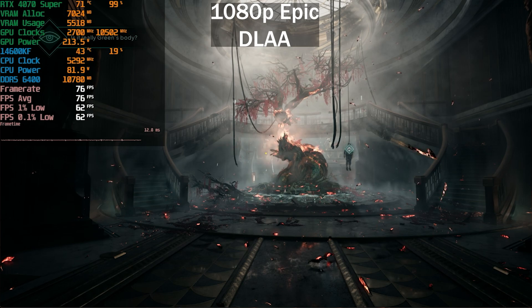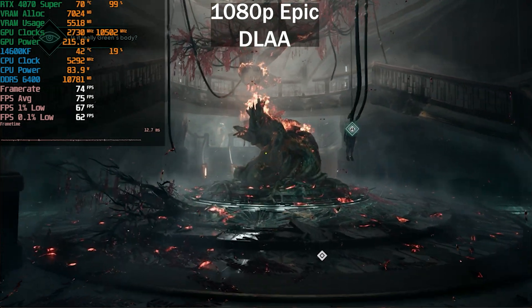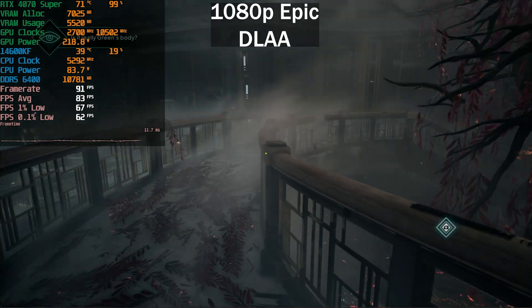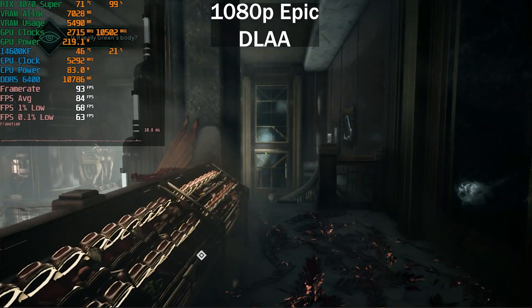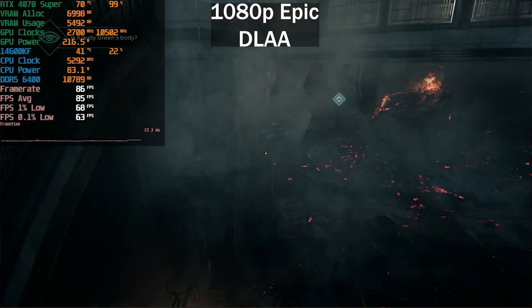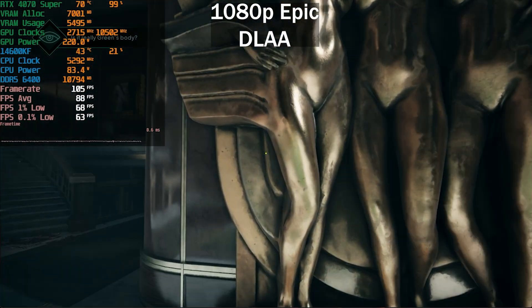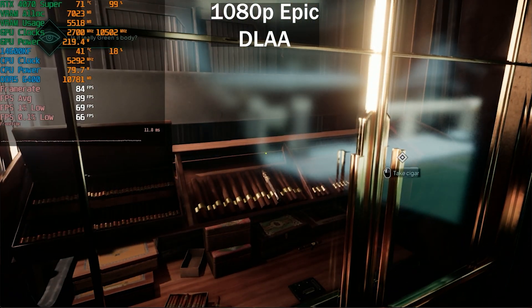We'll be testing in this small area — the first mission after you've accepted the job. Performance varies quite wildly depending on where you are, ranging from around 60 to 100 frames per second. That kind of variation isn't uncommon.